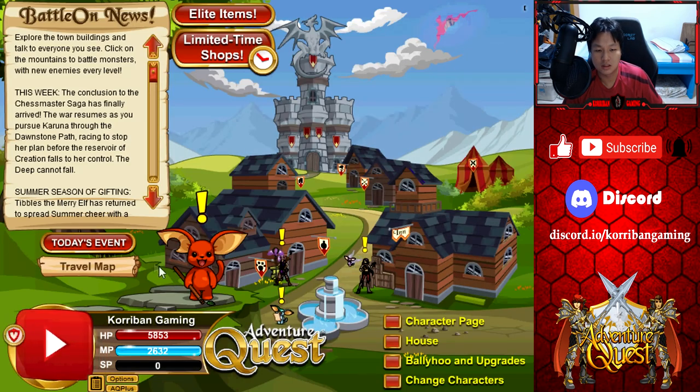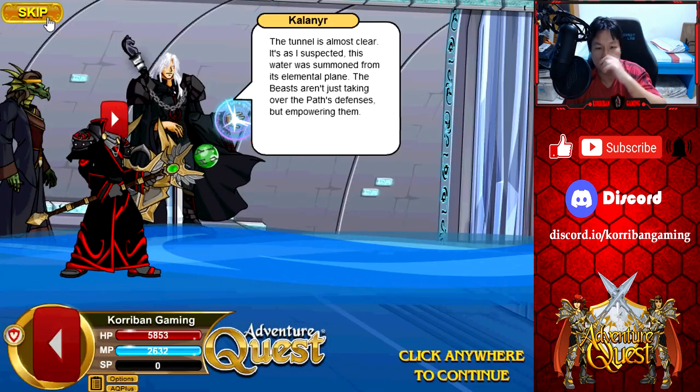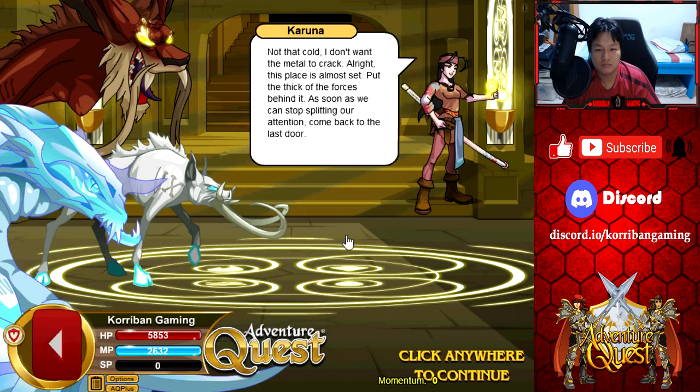Now let's go through today's event, Chess Master Saga, and then we'll finish it off with the new token package. We'll skip the intro and jump to the 25% cutscene.